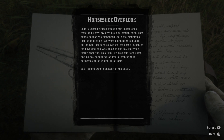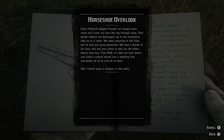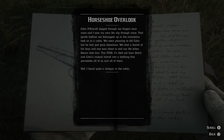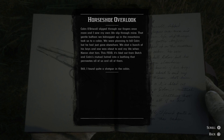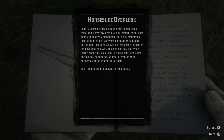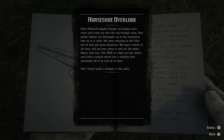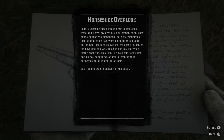That gentle buffoon we kidnapped up in the mountains took us to a cabin. We were planning to kill Colm, but he had just gone elsewhere. We shot a bunch of his boys, and one was about to end my life when Ciaran shot him. This feud bled out from Dutch and Colm's mutual hatred into a loathing that permeates all of us and all of them. Still, I found quite a shotgun in the cabin.